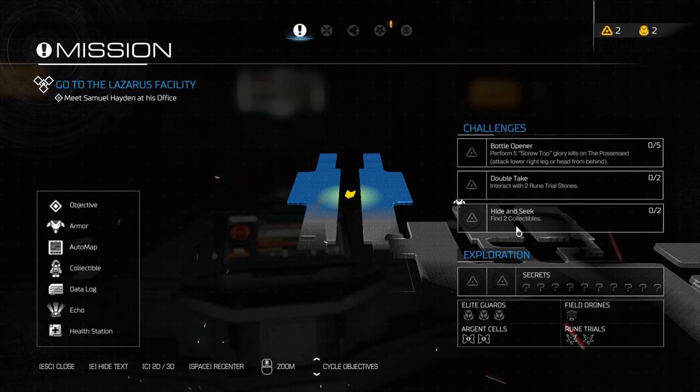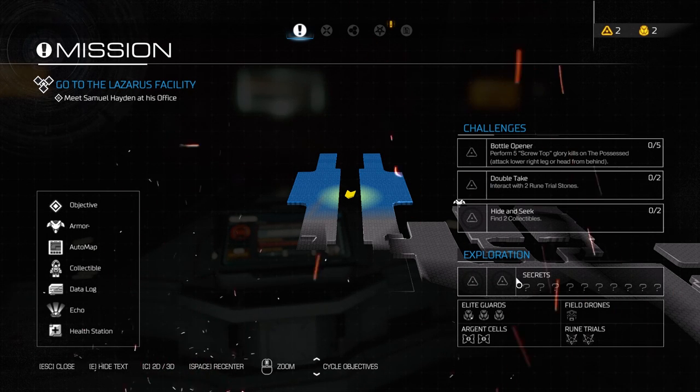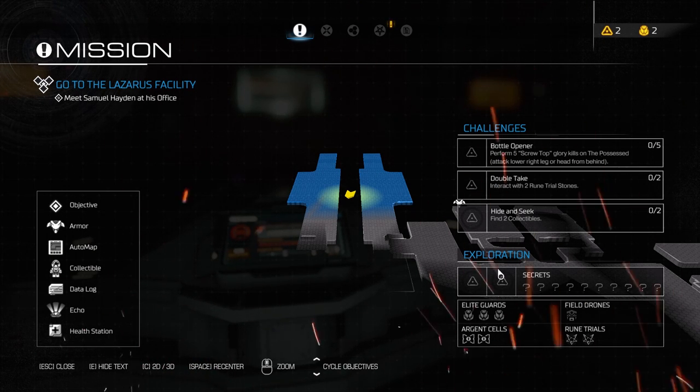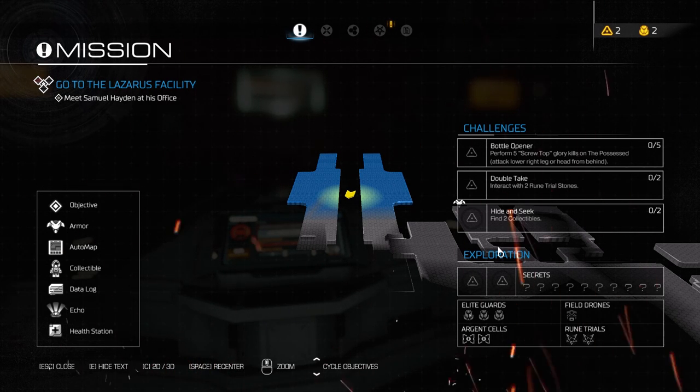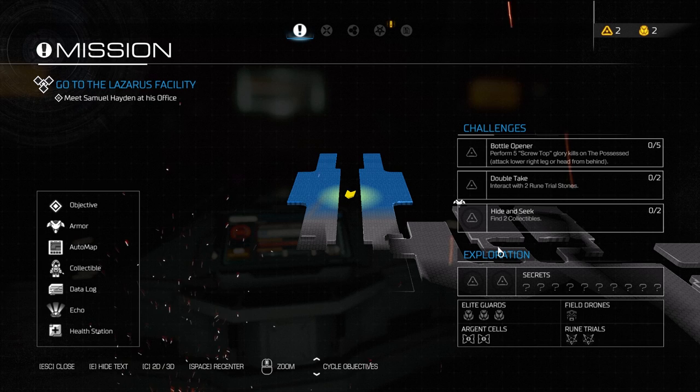Hide and seek - find two collectibles, which we will. Holy shit, look at all of the secrets in this area. Insane. Couple of Argent cells which is going to be great, which means we'll max out ammo and we'll start on our armor which is nice.